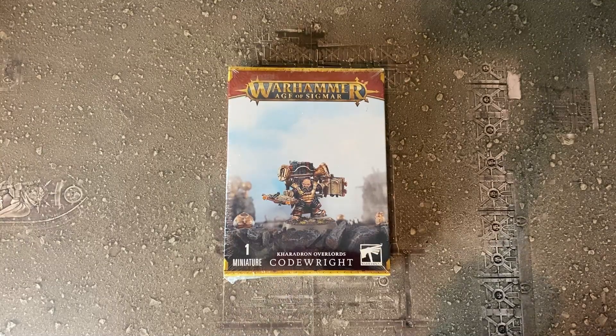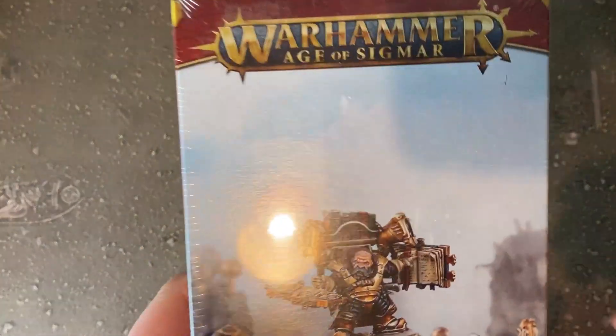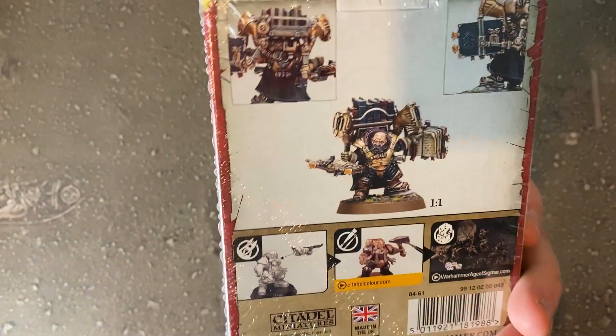So here we go — the Codewright. He's not the prettiest of fellas, bit of glare off the lights there, but it's cool. He's got like a little mini library on his back, which is very cool.